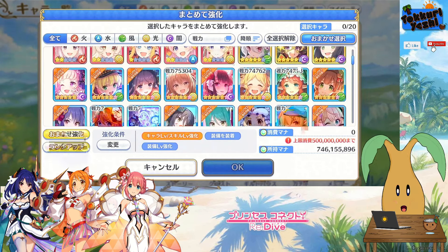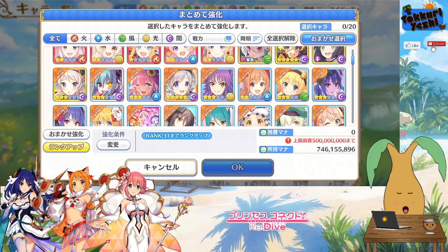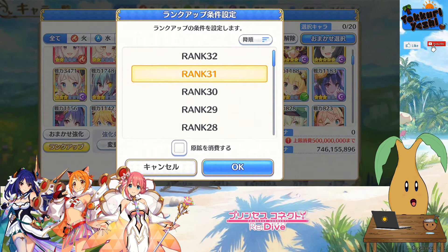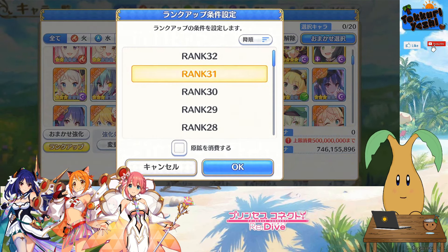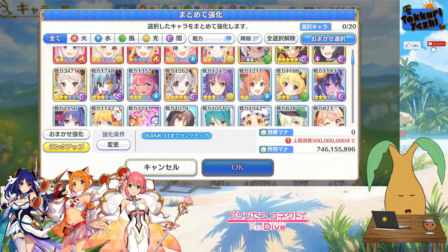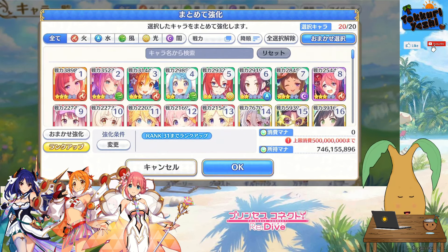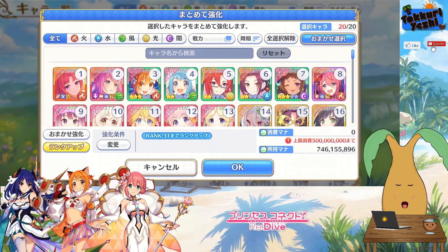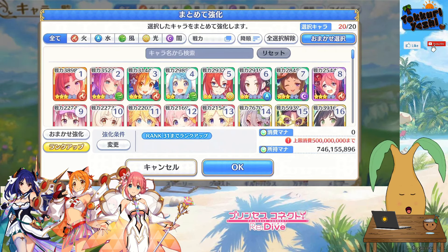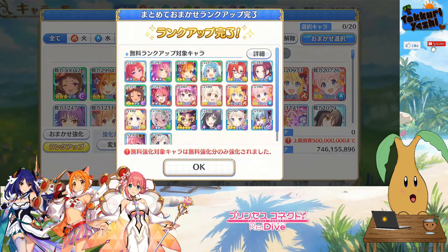Now you can change the rank here to whichever rank you want. If you put it to rank 32 it would cost resources to upgrade characters, so be wary about that — keep it at rank 31 to start with. Now you can see only characters that are not rank 31 are shown here. You can use this, get the top 20, and rank them up. We'll keep the first one as our example — do this, go okay, and it'll do all 20 of them. Now they are all ranked up, but you can see some of them are not max level.